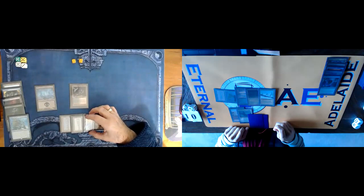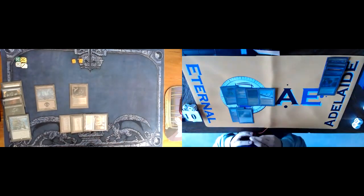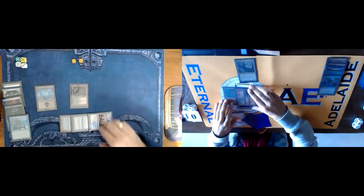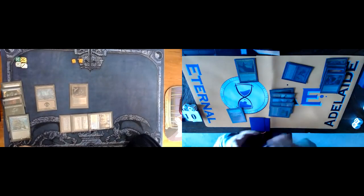Your turn. I'll untap and draw. I'm going to play this and at least I will play Kess. I'm going to cast a Ponder — one, two, and three. Let's go top, and I'll draw this card and pass turn.